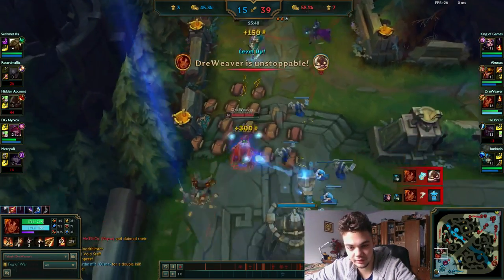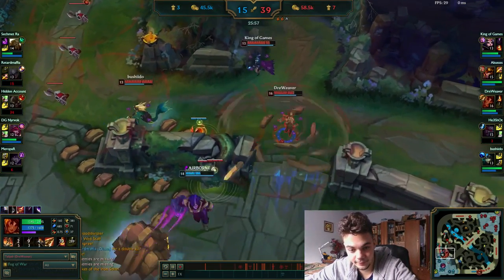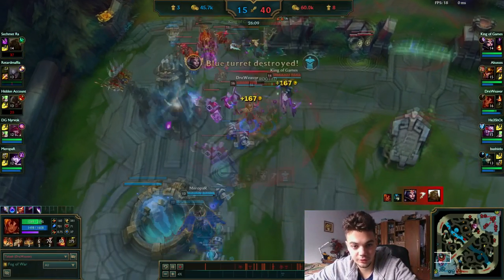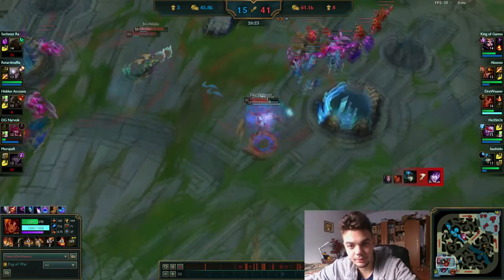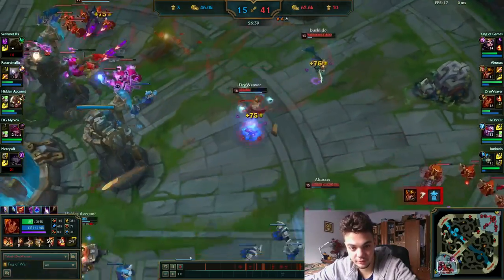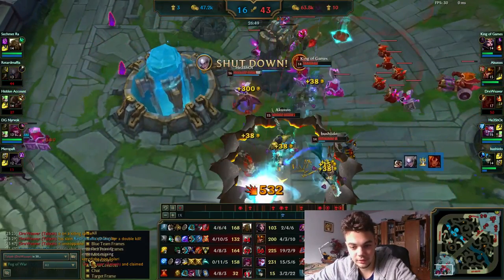We're going to take towers, destroy the inhibitor, and kill some more people, then finish the game. I think I will die somewhere around here because I messed up as usual and ruined my KDA - going for Corki. I finished the game with a grade score of 92.8.